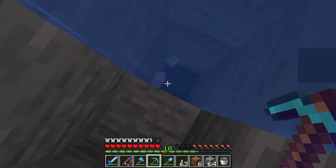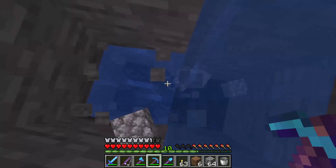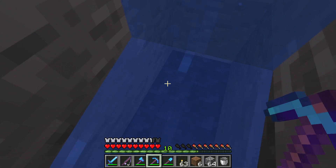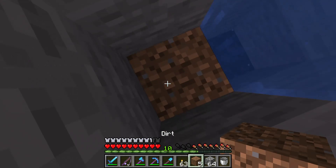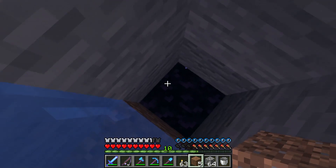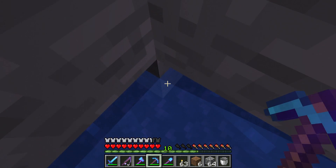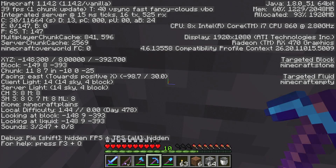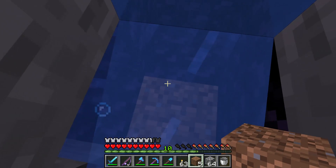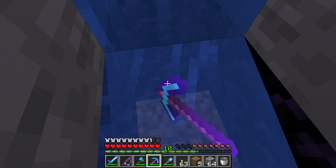Oh, and there was some lava! That's how water helps you when you're going down — we didn't fall into that lava because there's water, and water turns lava into obsidian. As you can see we're down to level eight, so you can continue to go down deeper if you want. Let's try and hit bedrock.